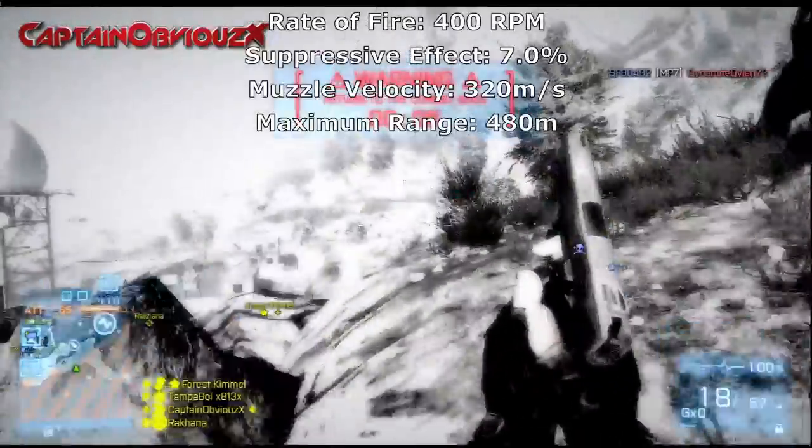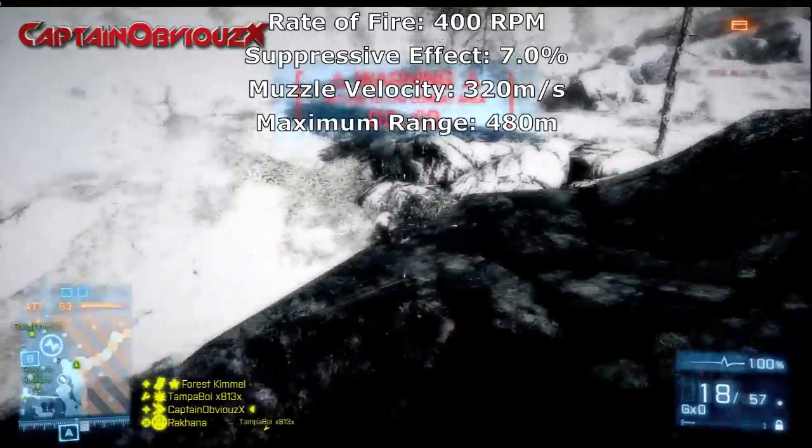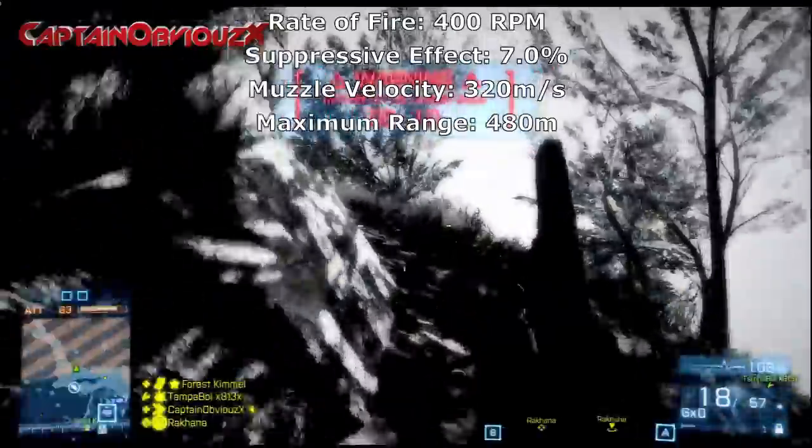The maximum potential rate of fire is 400 rounds per minute. The suppressive effect is 7.0%. Muzzle velocity is 320 meters per second and the maximum range is 480 meters.